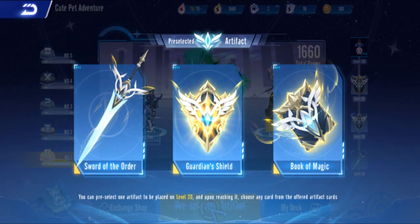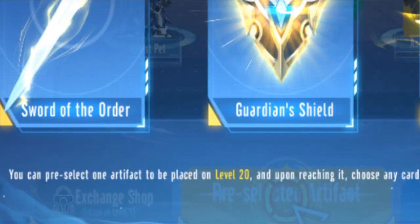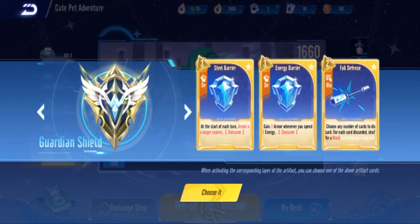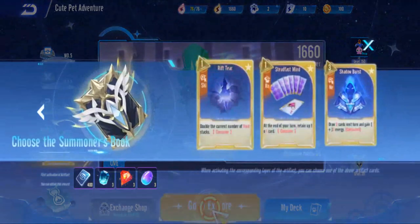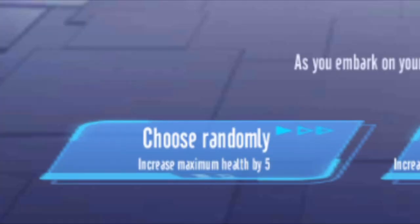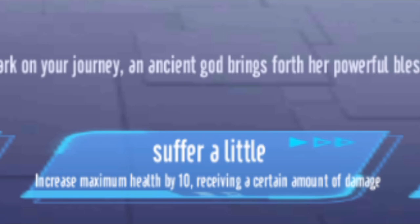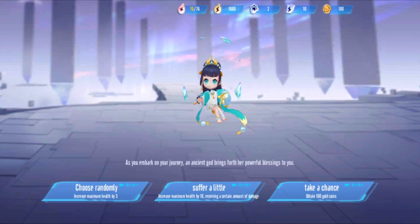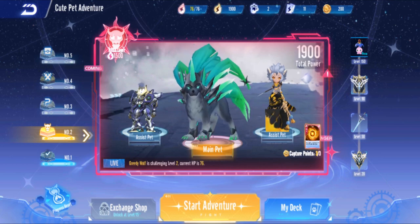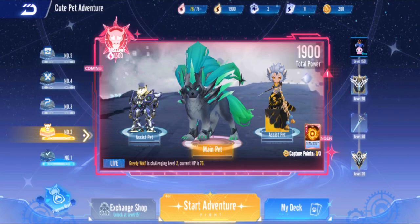Let's begin. Choose an artifact: order guardian, shield, or book of magic. You can select one artifact to replace at level 20. I'll pick this one because I want the steel barrier later. Then explore Noah: you can randomly increase health by 5, increase health by 10 but receive some damage, or just take coins. Since it's just the start I'll take some coins.